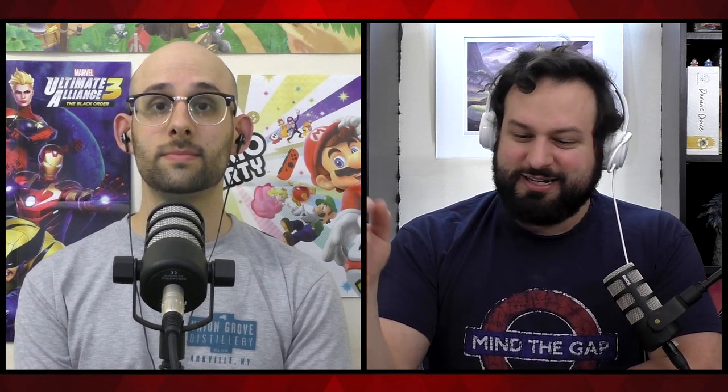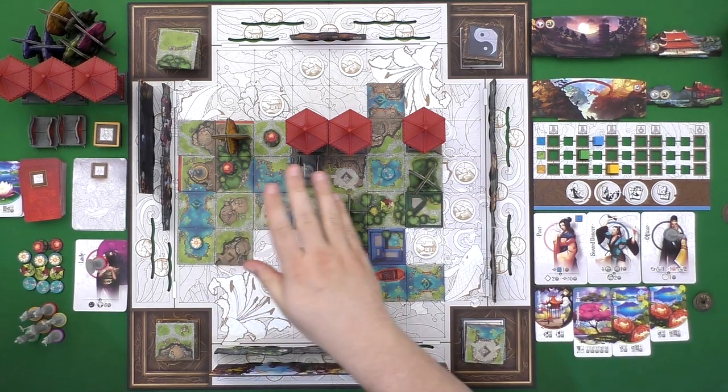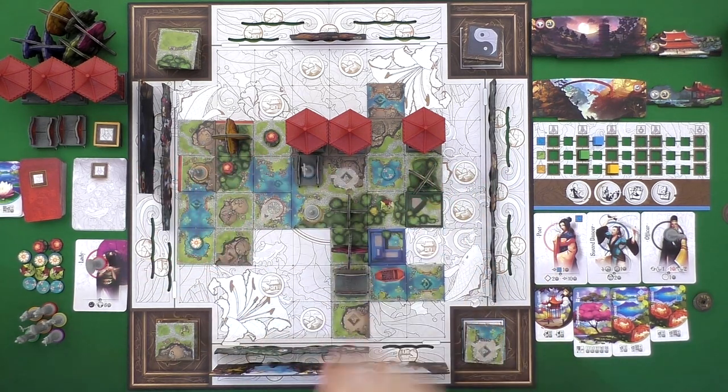One of the big appeals of this game is making the garden look pretty — they made it so you're going to make the game pretty. The pavilions are very 3D with roofs on top, and the way the landscapes end up, they actually sort of match next to each other, so if you look at them from the side you'll see a really pretty view.